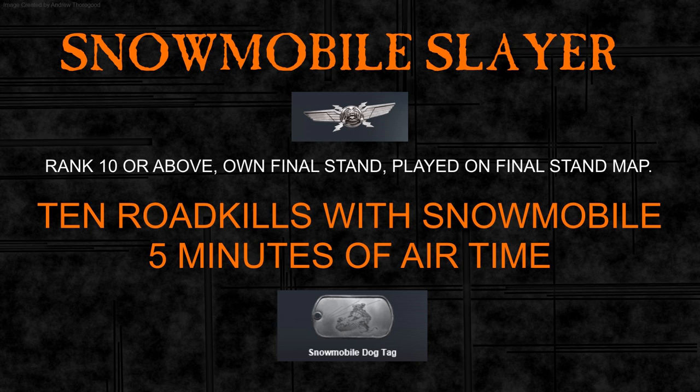You need to get 10 road kills with a snowmobile — that's running over somebody with a snowmobile you're on or have just got off — and you need five minutes of air time. That's five minutes on the snowmobile when it's not touching the ground.